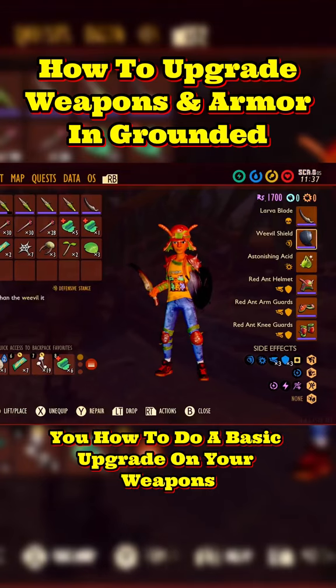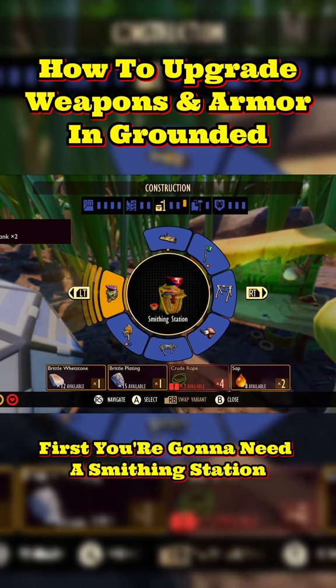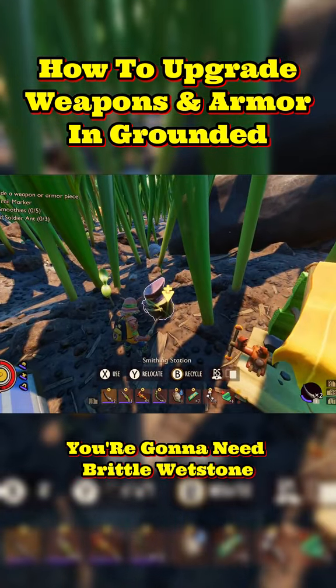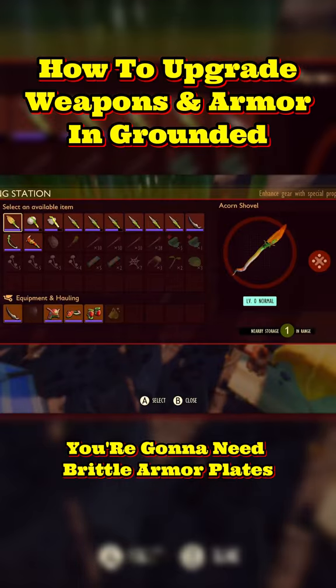Today I'm going to be showing you how to do a basic upgrade on your weapons and armor. Now you will need a few items to do this. First you're going to need a smithing station. Second, for your weapons you're going to need brittle whetstone, and for your armor you're going to need brittle armor plates.